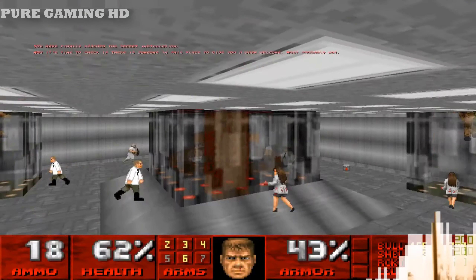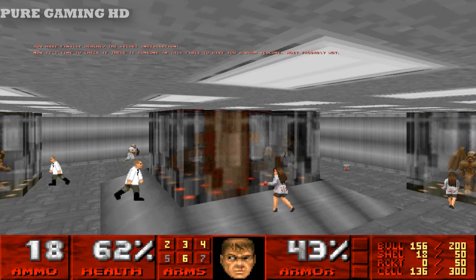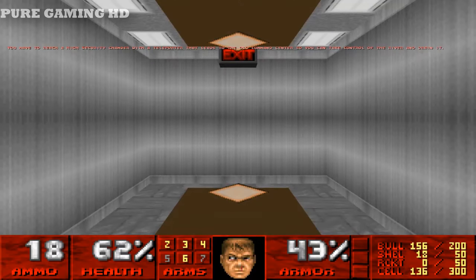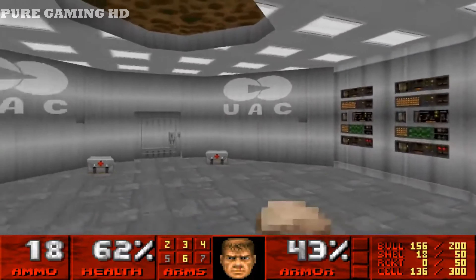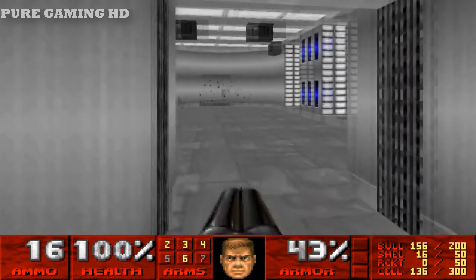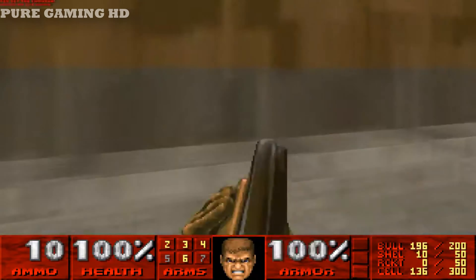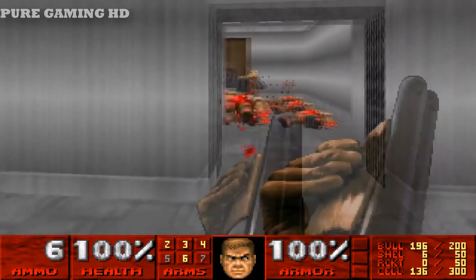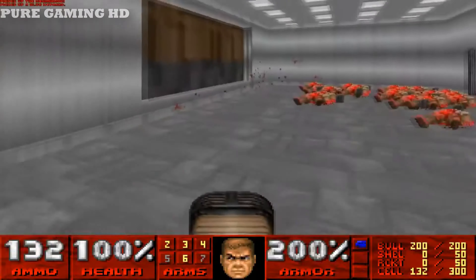You have finally reached the secret installation. Now it's time to check if there is someone in the place to give you a warm welcome — most probably not. We have to find the exit, which is a typical thing in any Doom game. The music is really good in this one. That's a lot of zombie members. I now have the blue key card, which is nice.